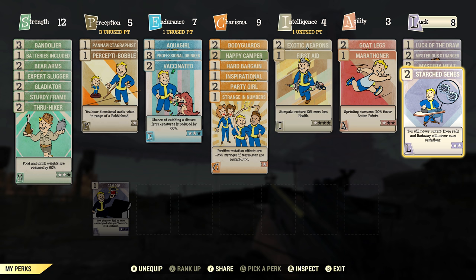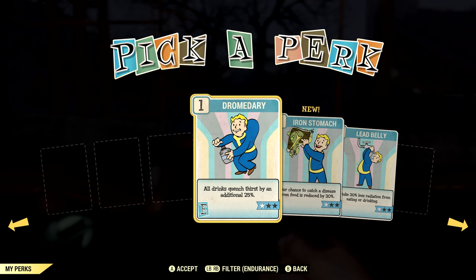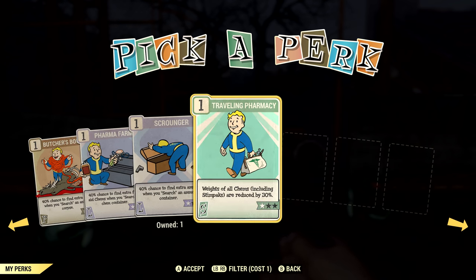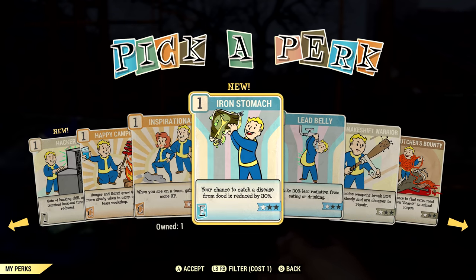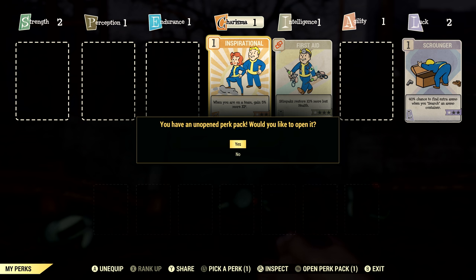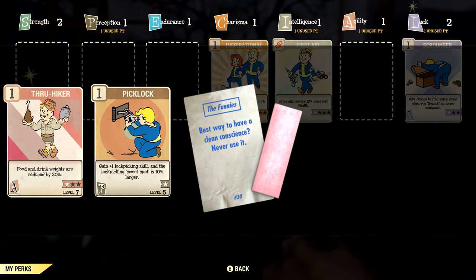Every time we level up, we'll be able to select 1 perk card from a selection of about 3 per SPECIAL stat. This will happen every level and never stop, unlike SPECIAL points. You will receive a perk card pack at level 4, 6, 8, 10, and then every 5 levels after that — note you do not get one at level 2, likely because you hit level 2 while still inside the vault. Inside each perk card pack you will receive 4 random perk cards, one of which will have an animated image. Functionally these animated cards are exactly the same, it just looks cooler. There will also be a stick of gum, which can suppress your hunger for a short period of time.